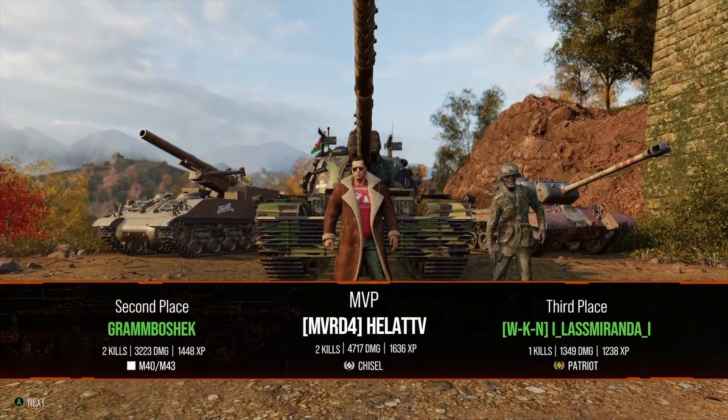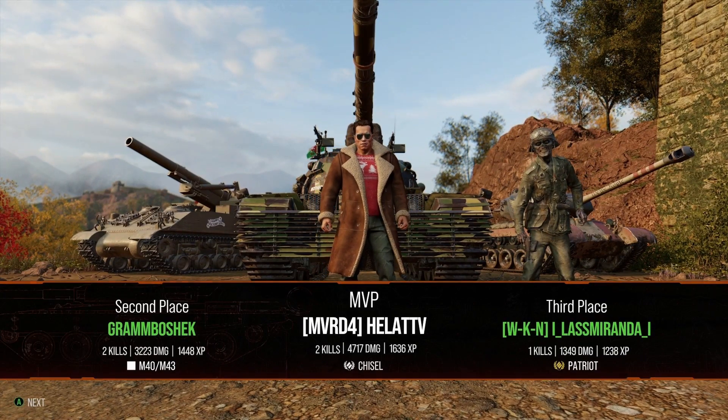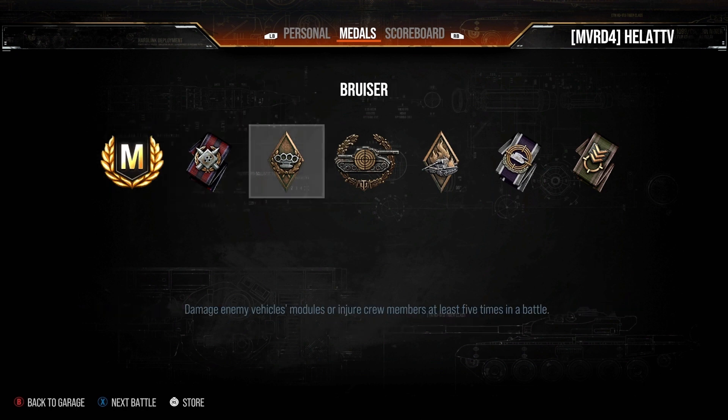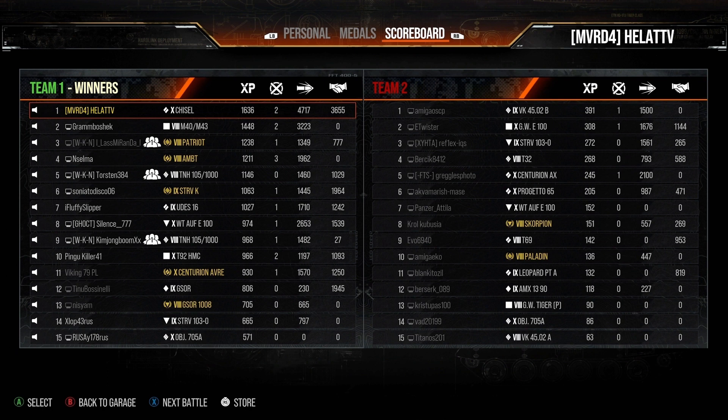If the contract is up for the Chisel you should definitely grind it - it's really good. We get MVP, that's always nice. Our artillery did good - we don't mind a good arty player. We end up with 2 kills, 4,717 damage, 3,655 assisted with 15 direct hits. Not bad - nice amount of XP. Good ol' army commander, must have been why I won. We've aced the tank - that's the first ace I've had in this as well. I haven't played all that many games in it really, and I haven't touched it for quite some time. Get a few medals coming up - it's nice to see the medals in Cold War now too. And the scoreboard - they're tier 8s, they got slapped. Pretty good game.